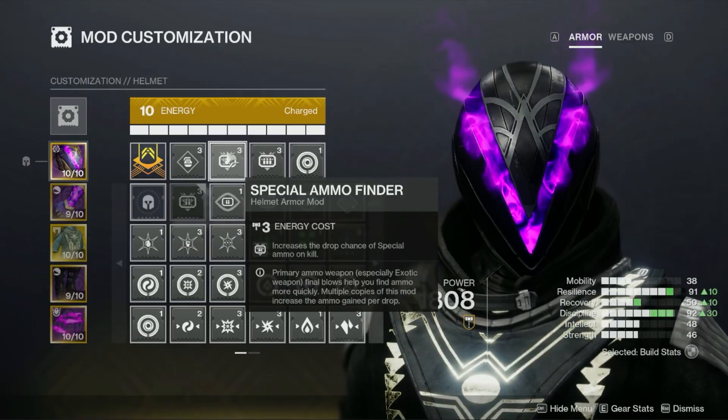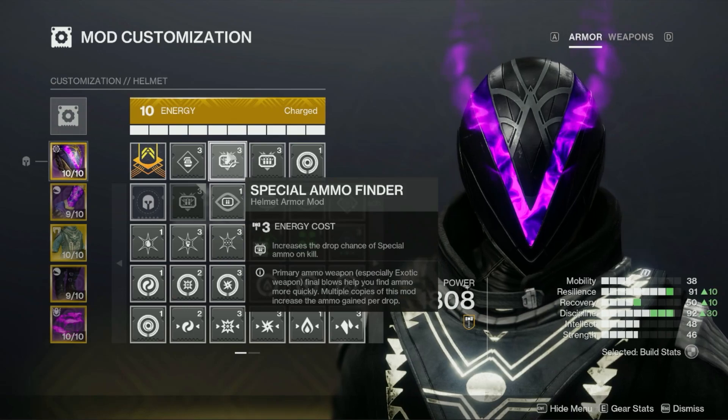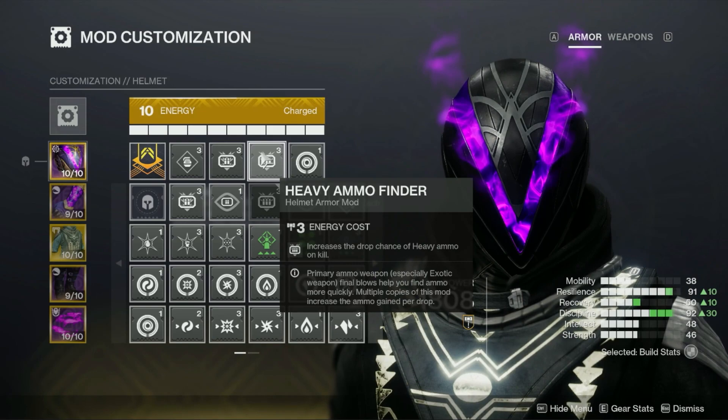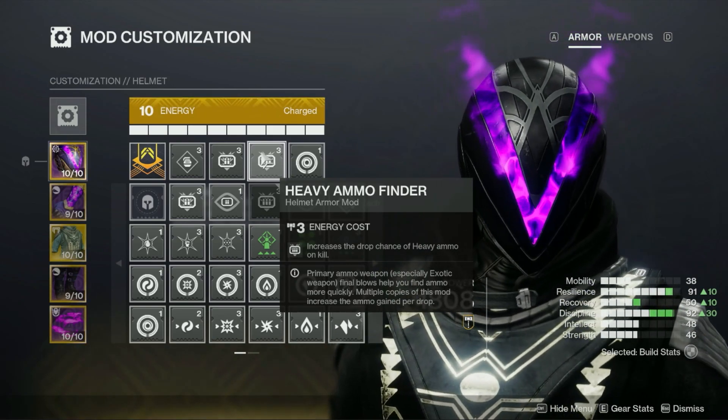Realistically you're probably better running the Hollow Denial trace rifle, but if you don't have it that's a bit hard to do at this point in the game. If you do have the Hollow Denial, you might want to use an exotic power weapon just to help increase your overall damage output. On top of all this, if you add the heavy and special ammo finder mods on your helmet you'll make it even easier to get your ammo back while still outputting a ton of damage with these stronger weapons.